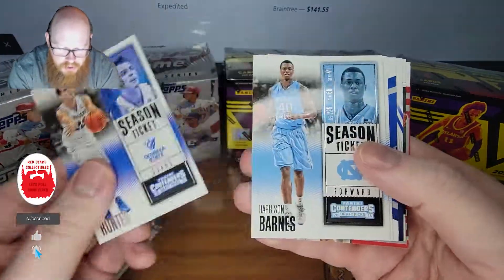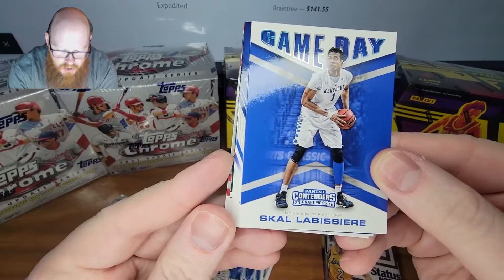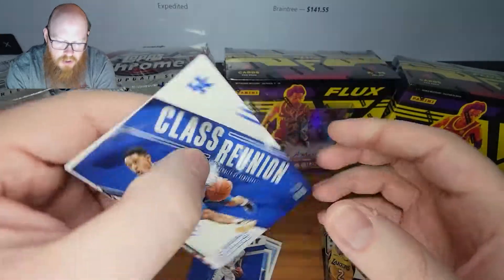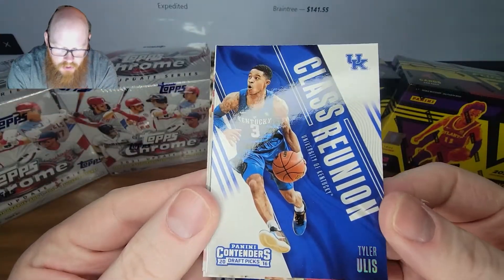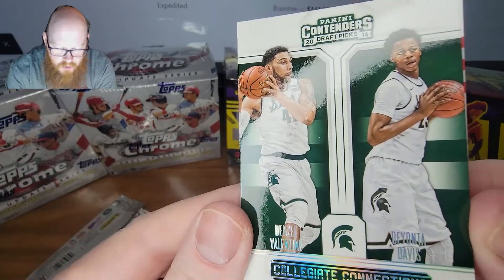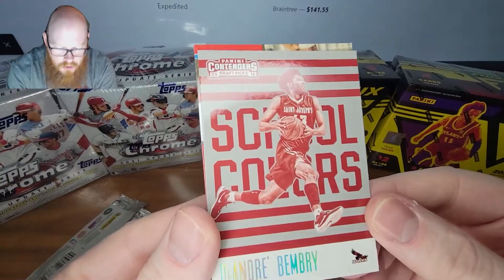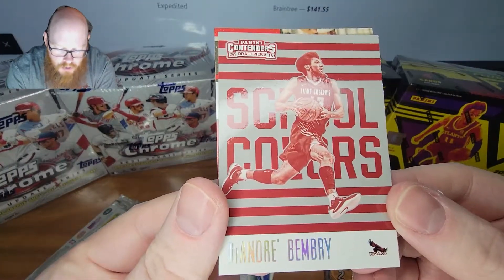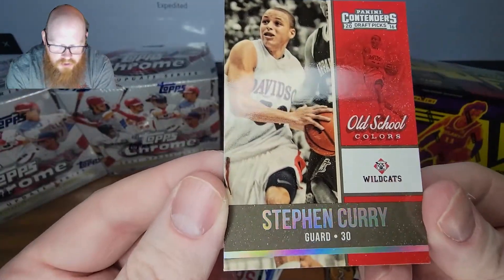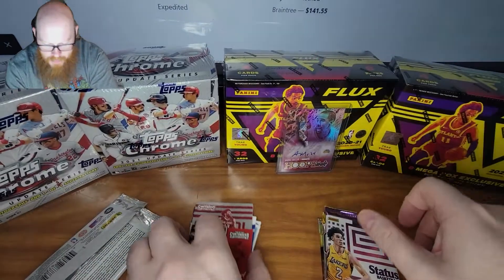We have a RJ Hunter, Harrison Barnes, Kevin Looney, and then we have a Sakal Laboussier game day. We have a class reunion of Tyler Ellis, Collegiate Connections. We have Denzel Valentine and Devontae Davis. Then we have a DeAndre Bembray. And we have an Old School Colors of Stephen Curry. Not bad — nothing too crazy.